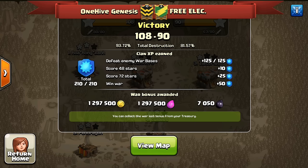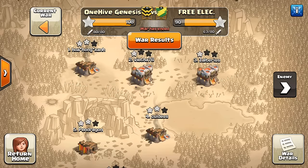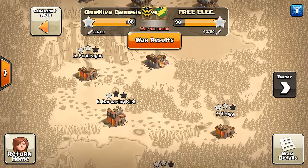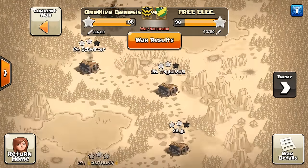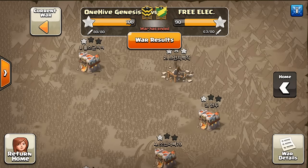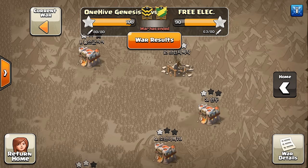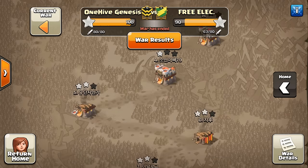It turned out it actually wasn't as close as we thought it would be. Looking at what they did to our bases, they got a few one-stars in our 11s, then mostly two-stars in our 10s, and then kind of intermittent three-stars in our Town Hall 9s, so not the best performance from them. We left a number of 11s one-starred, mainly because towards the end the war wasn't very close — we were going for three-stars, and we probably could have gotten a few more of those two-starred.